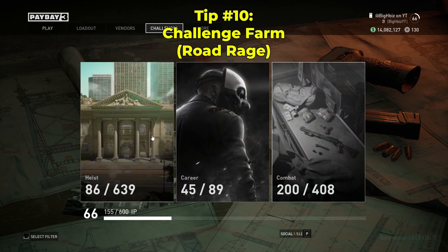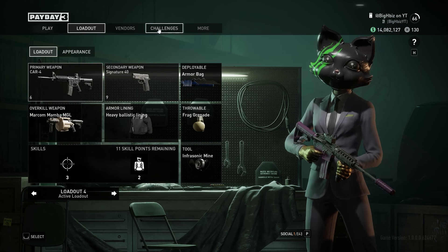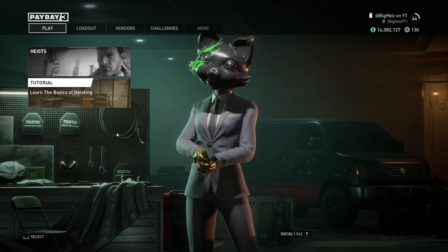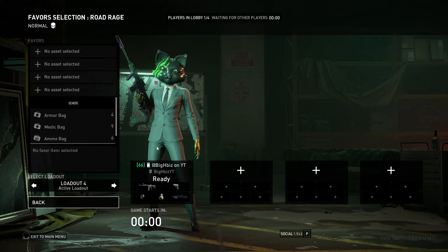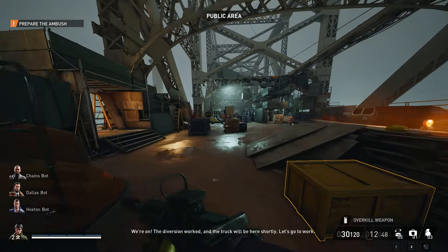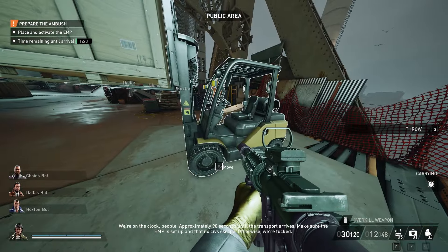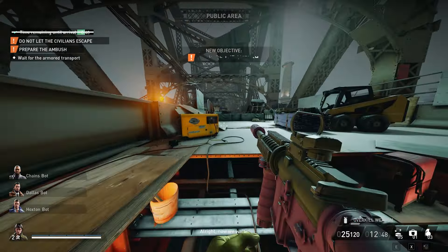A really good way in Payday 3 to get these challenges done, especially for combat with the dozers, weapon kills, and everything — you're going to want to bring anything you need for your challenges: a gun, an overkill weapon, a tool, throwable, or deployable. Go to heist, click Road Rage, put it on normal, and put it invite only. Make sure you have the loadout on that you need. I haven't stealthed any missions — I've only leveled up from doing Road Rage and other loud mechanics to progress through challenges, and I'm level 66 only from doing this. You can do this on a lot of other missions, but I recommend Road Rage. You don't need anybody in your lobby — you could do it with friends, but it doesn't really matter.